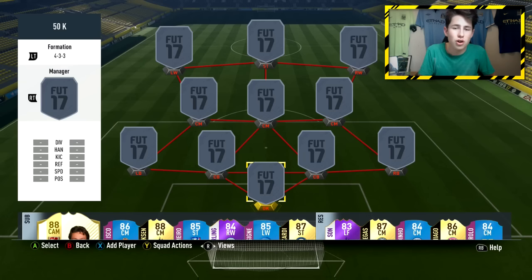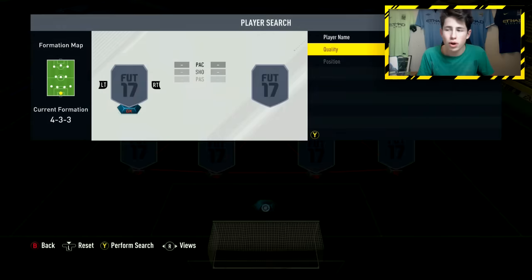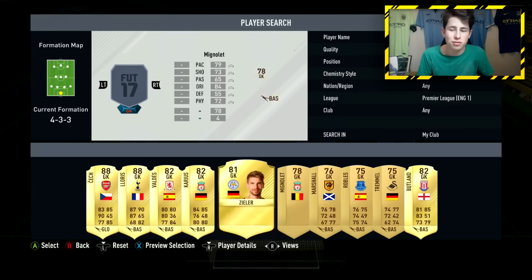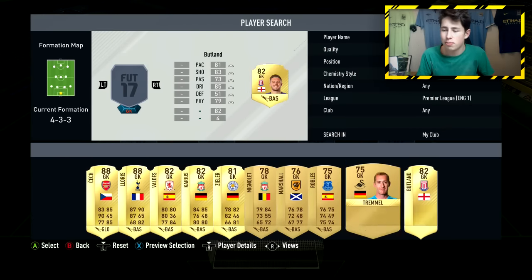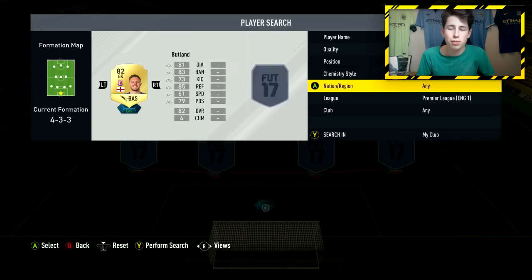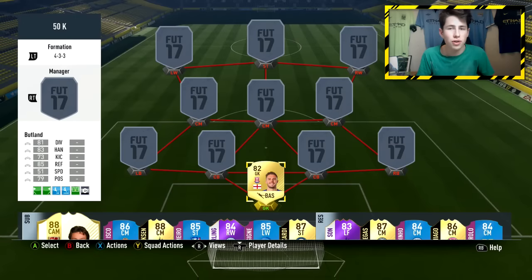Starting off in the goalkeeper position, we're going with probably the best goalkeeper on this game who isn't massively expensive — and that is Jack Butland. Many people use him in their FUT Champions teams week in, week out, and he's just such a good keeper. If you prefer someone like Begovic, he's also very overpowered, but personally I would go with Butland. You can go with any Premier League keeper of your choice.